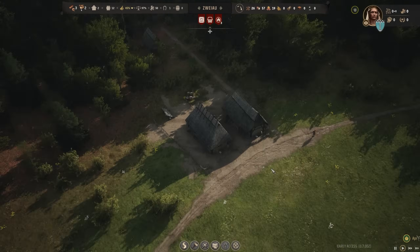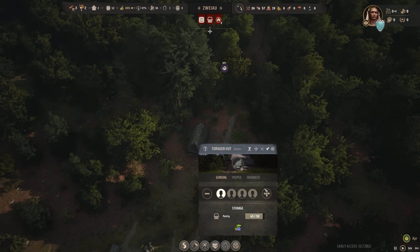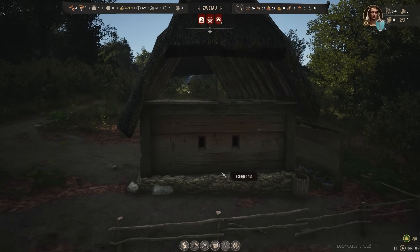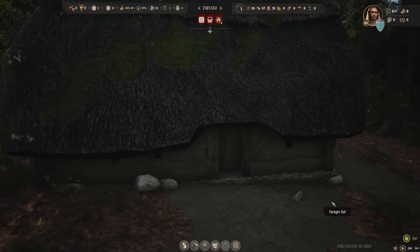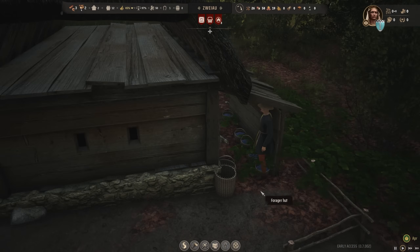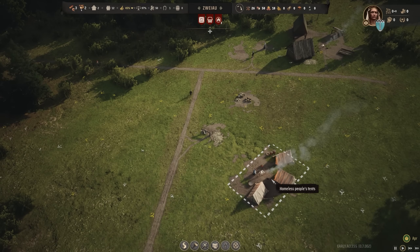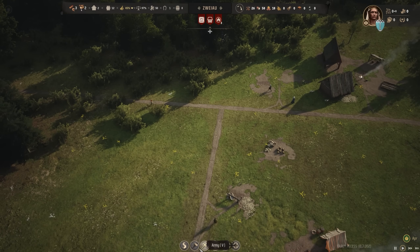We have six timber right now, and this area is already pretty done — not many trees left. I'm going to move the logging area over here to hopefully speed up the amount of logs we're getting. We also need to position the forager hut in the right spot so the gathering family searches in the right place. Just look at this building — how gorgeous it looks, with this little shed and all the berries. That's so cute. We need more fuel — the woodcutter lodge makes firewood.